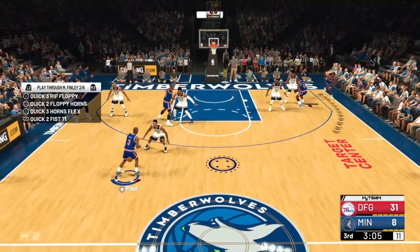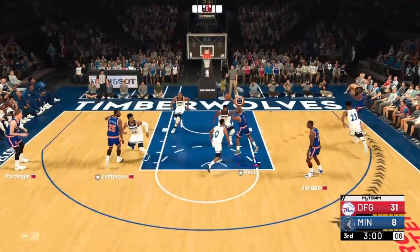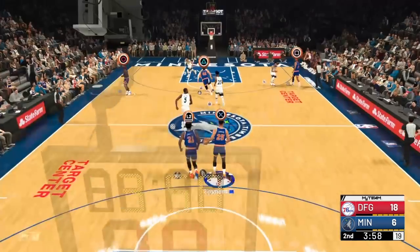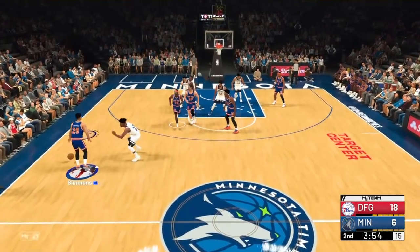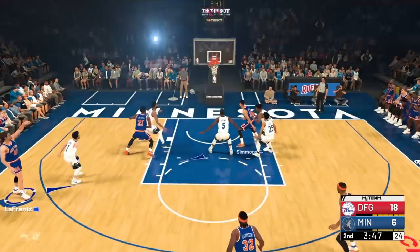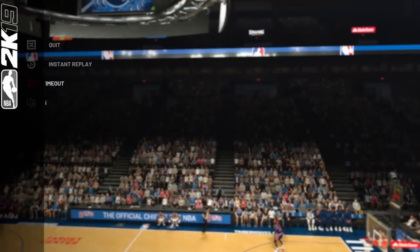This time we're going to hit Porzingis on that fade. As you saw Taj Gibson get into the lane, Porzingis is open for three — easy, buckets all day. Again, coming down with Ben Simmons, calling Quick 2, Fist 71, going around the double screen, getting inside, and kicking it out for the fade. If the fade is open, always use that fade. That's exactly why you want somebody at the power forward spot who can pick and fade.